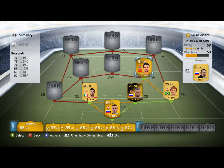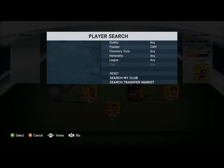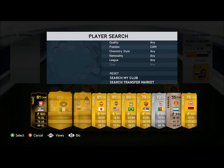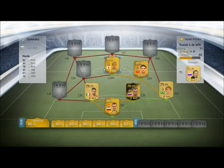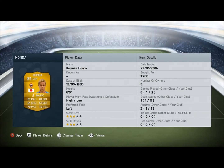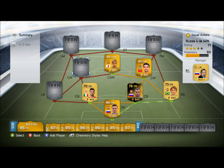Bersufa has 86 dribbling and 79 pace — he is an all-round great player. Centre attacking mid, we're going to have the left-footed Honda with 82 pace and 81 shot. He's also good with 3-star weak foot and 3-star skill moves. He is cheap and pretty good.